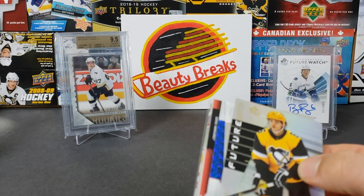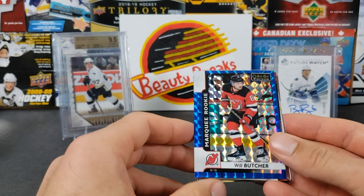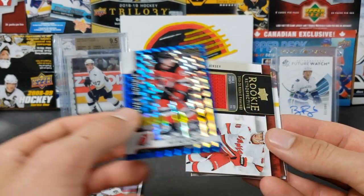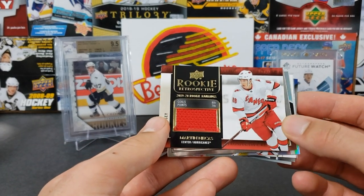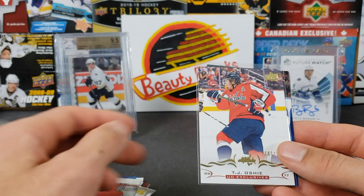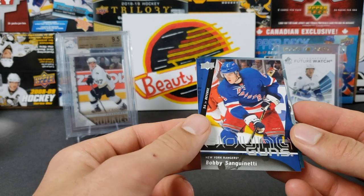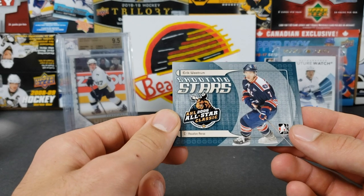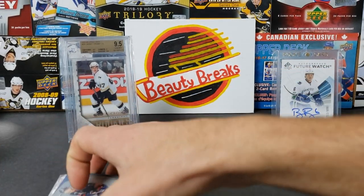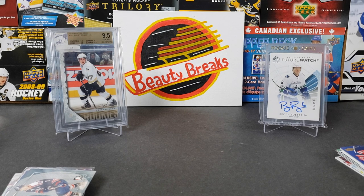Ethan did alright too — he had some nice stuff. John Marino spectrum future watch, Owen Tippett marquee rookie, Will Butcher blue cubes to 99 — that's a sweet card — rookie retrospective Martin Nietzsche's, Claude Giroux retro, Robin Leonard rainbow, TJ Oshie exclusives, Bobby Sanguinetti young guns, and shooting stars of Eric Westrom. So you guys — who won the pack battle? Let us know in the comments! Subscribe and we'll see you in the next hit or miss episode. Goodbye!